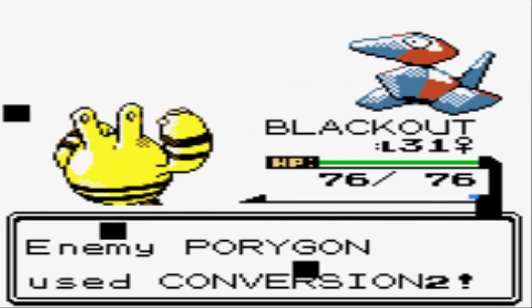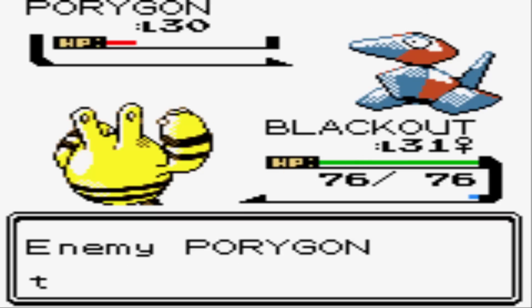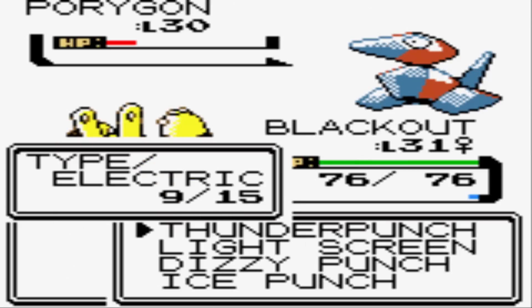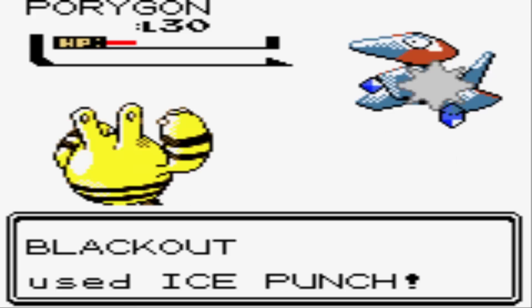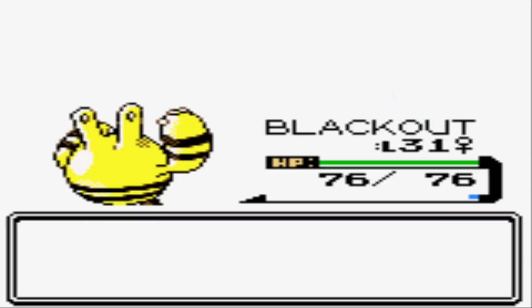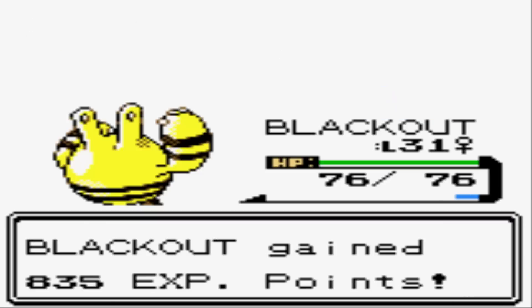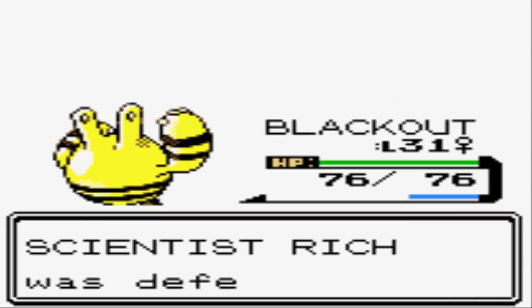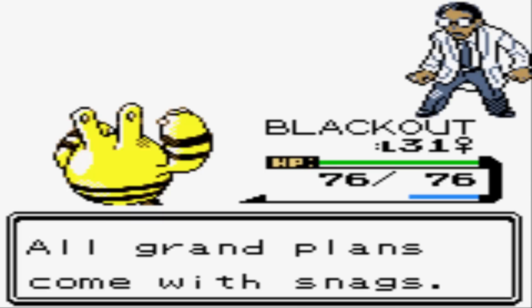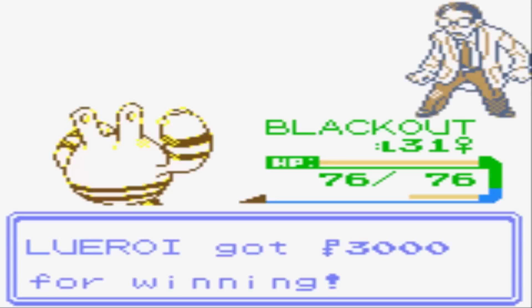Porygon uses Conversion — that would've changed his type into one of my move typings, but it failed. Another Thunder Punch, and now it goes with Conversion 2, turning him into a Ground-type since I just used an Electric move — it'll go with something that resists it. Ice Punch for the kill! Conversion and Conversion 2 are basically gimmicky moves that change Porygon's typing. I do like Porygon-Z a lot though.